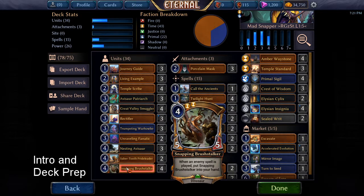Snapping Brush Stalker is a kind of weird card. You pay 4 and get a 5/5. When an enemy spell is played, this creature returns to your hand. In most cases this would just be annoying, unless your opponent wasn't playing any spells. But of course there is one mechanic — and one associated mechanic — that work well together.